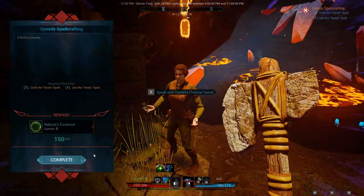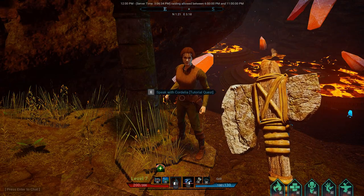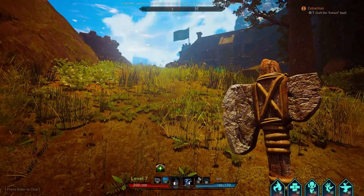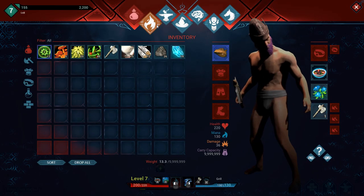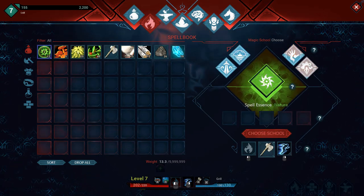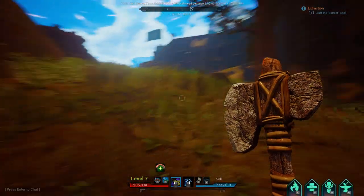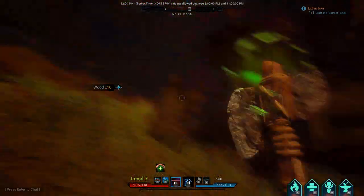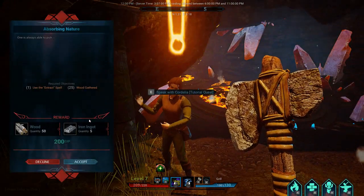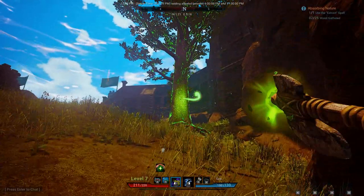Did your mission. Okay, what else do you want me to do? Craft extract spell? Alright, well I guess I can do that. Craft. Go back to spells — use this. Extract, right there. Put that on the main one. Here we go, so now I can just sit here and do this. Okay. Complete. Use extract spell. Wood gathered. Alright, there you go. Did it — I already have a bunch of wood.